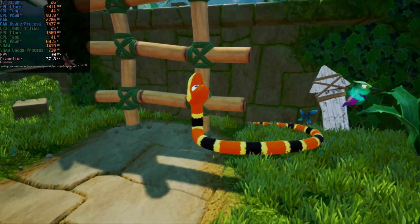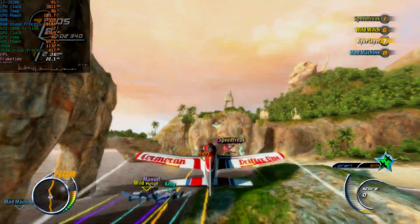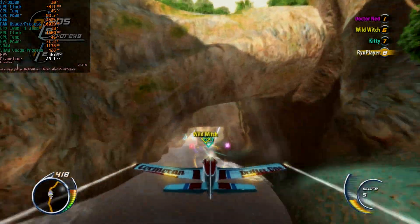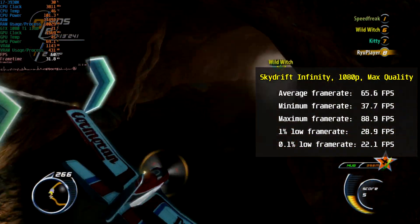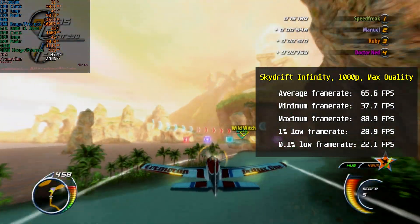Next on the list is Skydrift Infinity, a game that combines the mechanics of flight simulation and intense racing. This was the only game that offered a quality setting in-game, so with graphics settings set to quality, the average framerate was 65.6 FPS, with a minimum of 37.7 and a maximum of 88.9 frames per second.